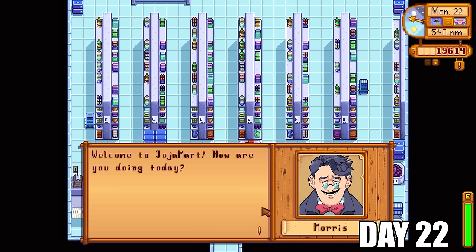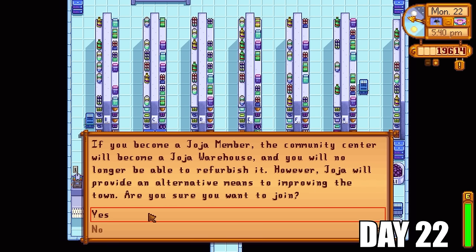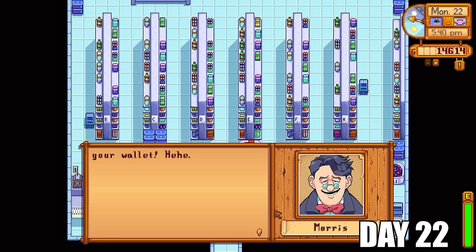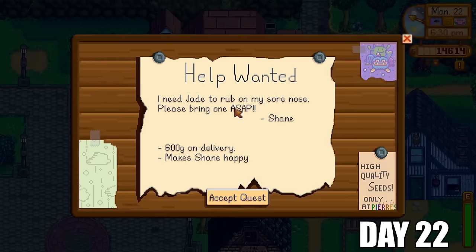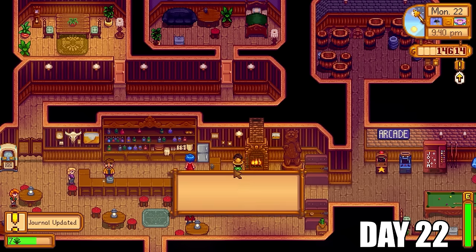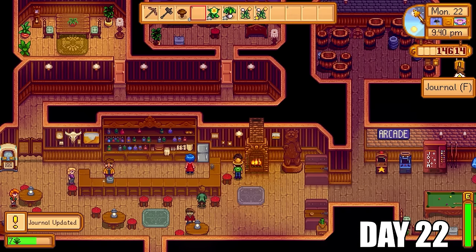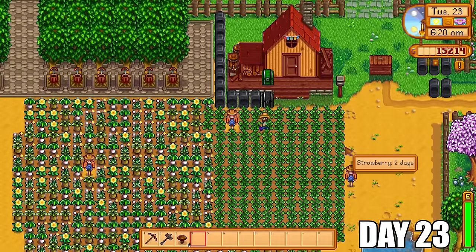So we're going to visit Morris today and give him 5,000 gold for the lovely Joja membership. We are going to go the Joja route in this video because I want to get to Ginger Island early — when it comes to winter we're going to have to do a massive conversion with the bee houses and move them over to Ginger Island to make the most of the bee house setup. We also got a really nice quest here today from Shane — he wanted a jade and was offering a lot of money for it, so I said why not. The reward was a nice 600 gold, and that's not too bad for a quest as easy as that.